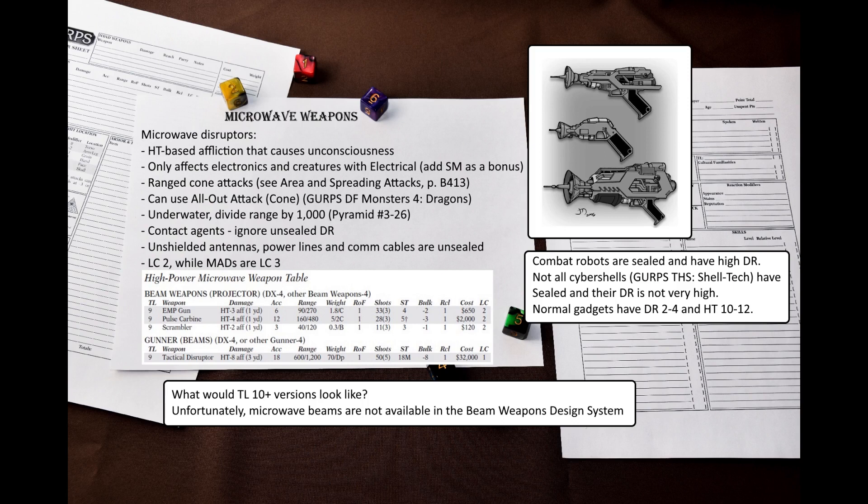You should keep in mind that almost everything is electronic at TL9 and above, including weapons. So you might want to use a microwave disruptor to disable all electrical gadgets on a given subject or subjects, since this is an area attack after all. It might require a lot of rolls to resolve, so sometimes it might be a good idea to roll once for all the equipment to save time. It also seems that microwave disruptors should work well against nanobot or microbot swarms.